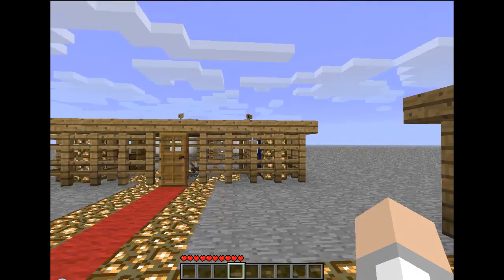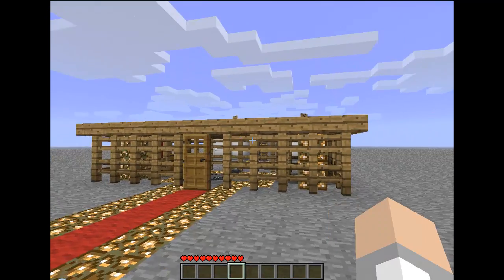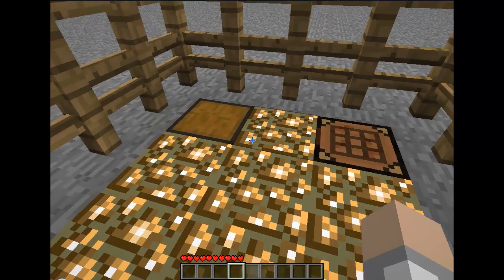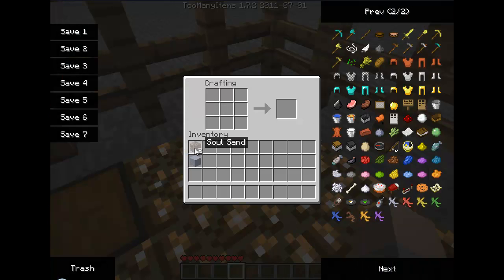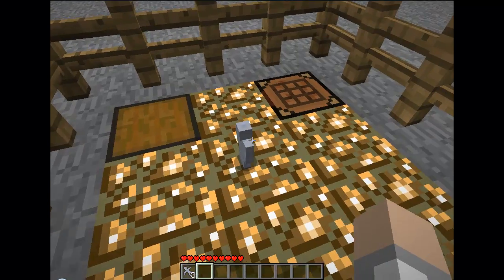Hello everybody, DJ Jive here, back on the mic, bringing you a Minecraft mod spotlight on the Clay Soldiers mod. I built a little course here, and I'm going to be testing the mod out for you. Let's go in this first room. A clay soldier is fairly easy to build. All you need is some soul sand and some clay. Put one piece of soul sand here and a clay there, and you get four clay soldiers, so it's pretty easy.